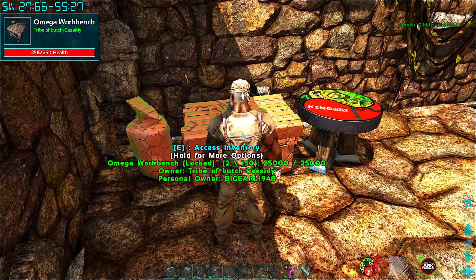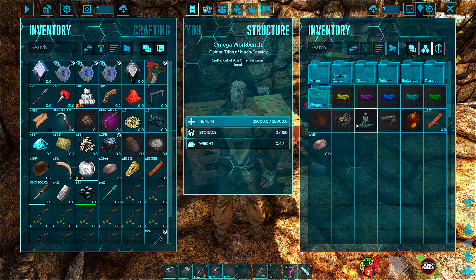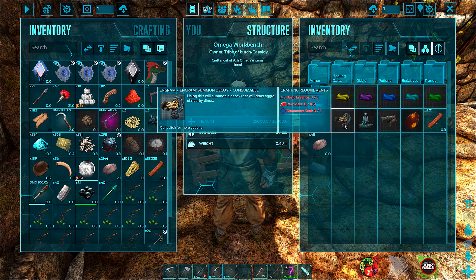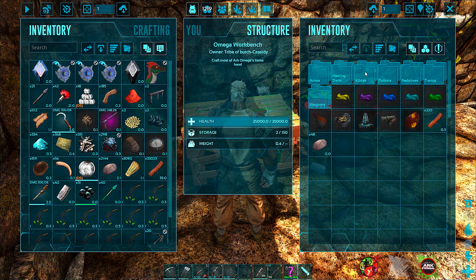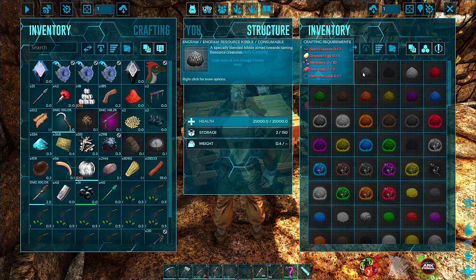This will be my first kibble made on this server. This is the omega workbench. Now if you hear something that sounds like a lawnmower, that's my son outside cutting the grass. Let's see — kibble, resource kibble — there it is. So we need egg, basic essence, three of them. We might have to go kill some stuff.